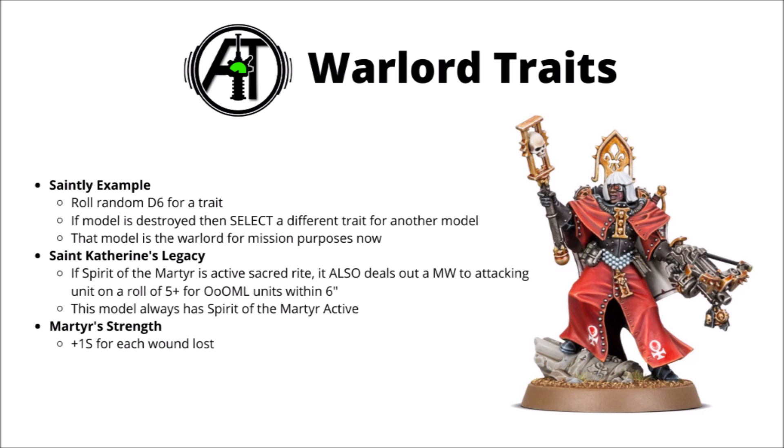Saintly Example is perhaps a bit of a strange one. You roll a random d6 on the Adeptus Sororitas warlord traits for your warlord, and then if the model is destroyed at any point in the game, you then get to choose a different warlord trait for a different model. So say if your cannoness gets killed, maybe the palatine could step up to be your new warlord, and you get to choose which trait she gets in game. That model then becomes your warlord for all mission and rules purposes, such as if the enemy has slain the warlord. I think I'd much rather just have a warlord trait of my choice right from the start, rather than having to bear with a random one until the opponent is kind enough to kill your model.